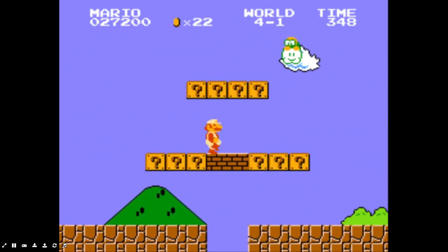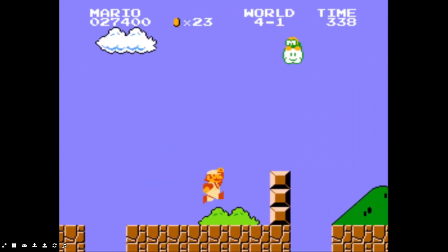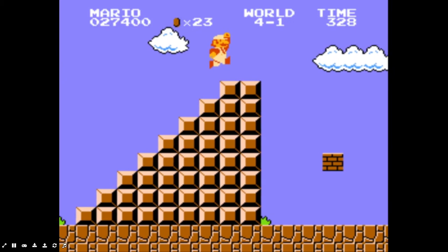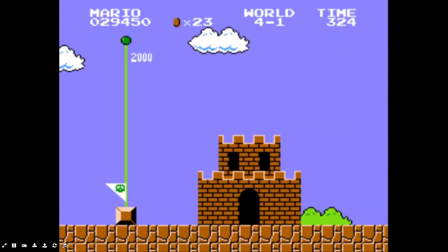The guy that's currently throwing spinies at us — his name is Lakitu — and he can get pretty annoying at some points, especially in 8-2 where he returns. But now we just beat 4-1, so we won't have to deal with him for another couple levels.